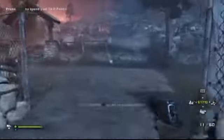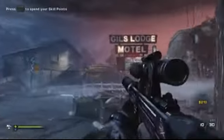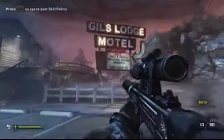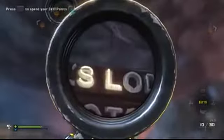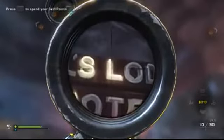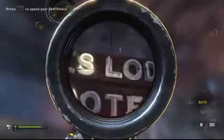Then run out to this hill here, buy this gun, and then head back down to this sign that says Girls Lodge Motel. Stand quite close and spell out 'LOL' — it might take you a few tries.